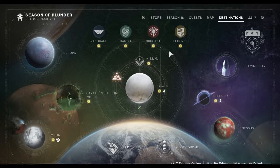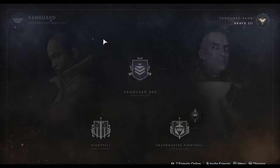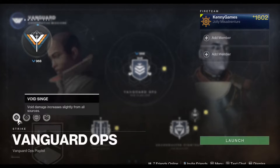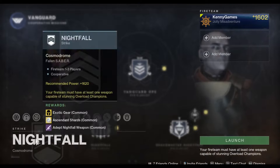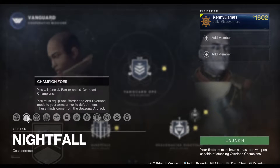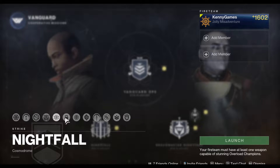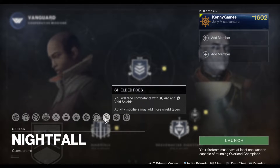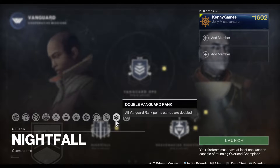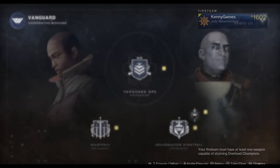For Vanguard this week we have Void Singe and Stasis Singe. For pinnacles, the Grandmaster Nightfall this week is Fallen Saber with Barrier and Overload champions, Arc Singe, Match Game, Equipment Lock, Extinguish, Limited Revives, Champions Mob, and Arc and Void shields. Double Vanguard rank is also active.